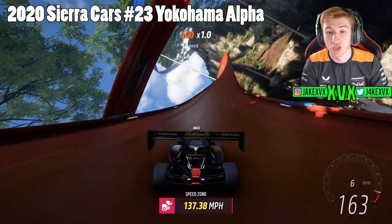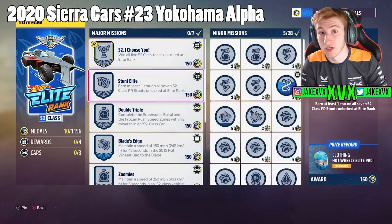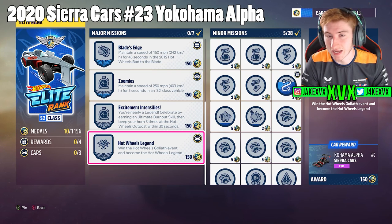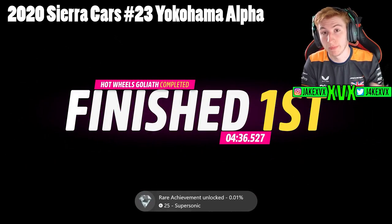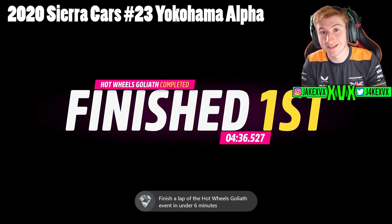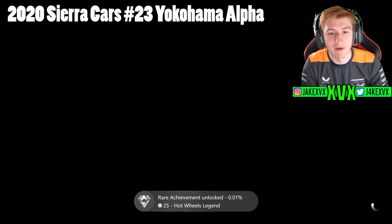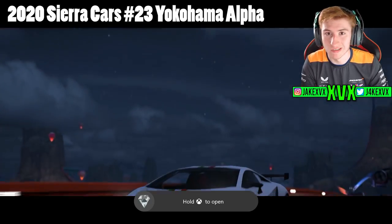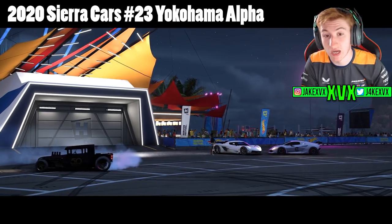The 2020 Sierra Cars Yokohama Alpha is actually a lot cooler to drive than I expected, so I definitely recommend getting it. This car is unlocked via the X class qualifier race, also known as the Goliath or the final mission. Once you get to S2 class and earn enough medals to unlock X class, you'll need to complete the Goliath race in any car you want. It's the second hardest car to unlock, requiring you to get quite far into the campaign.